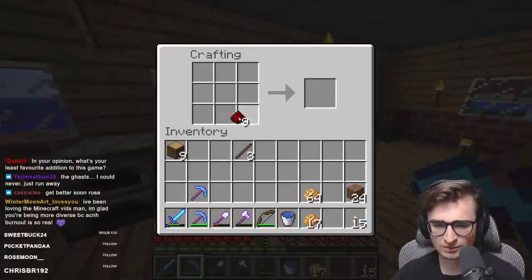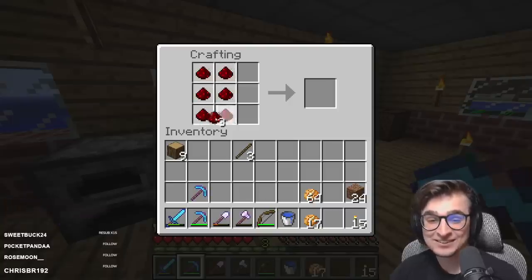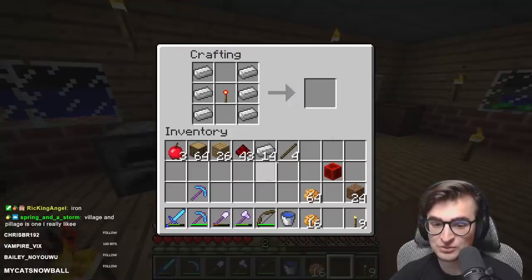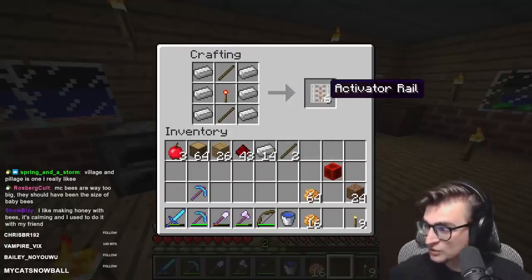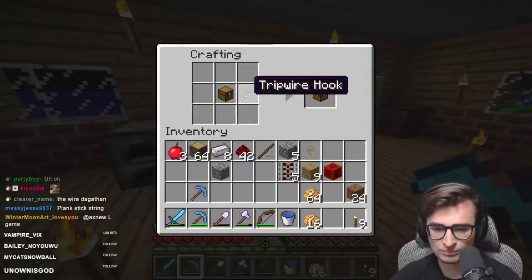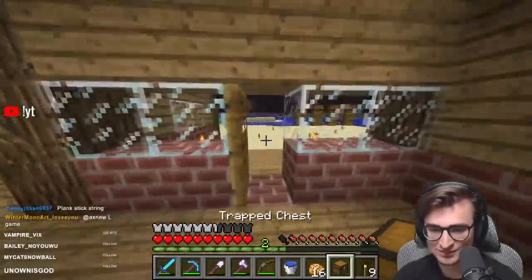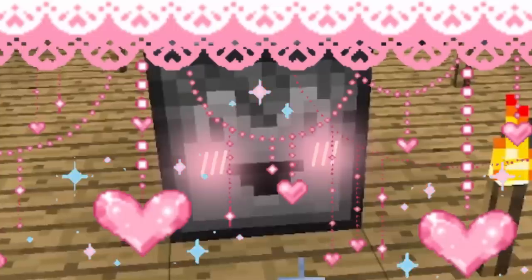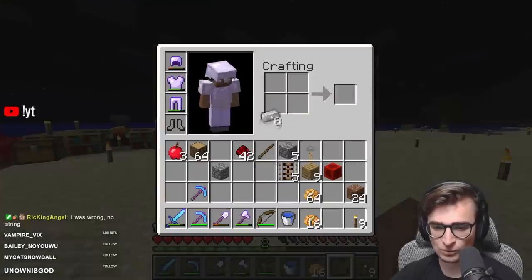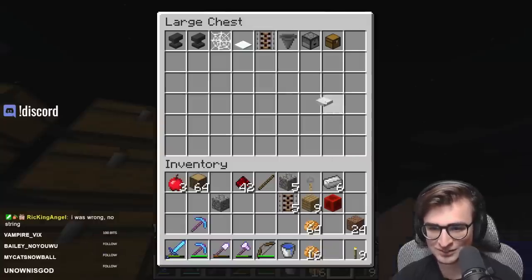Before we head off to the nether, I'll take some time to make all the new blocks I can with stuff I have at home — stuff like redstone blocks with nine redstones, activator rails, which I don't think I've ever made before today, hoppers, droppers, and tripwire to make trap chests. Weighted pressure plates in both gold and iron were also added, completing all the blocks I can make now without nether quartz.